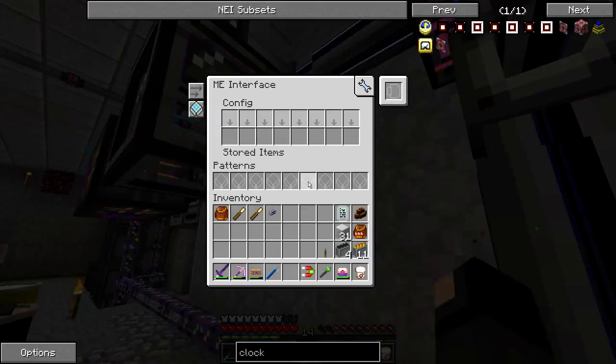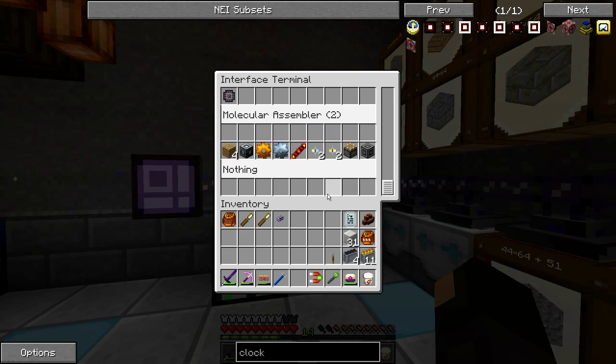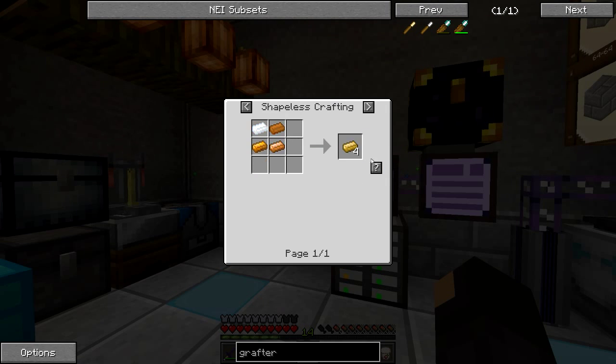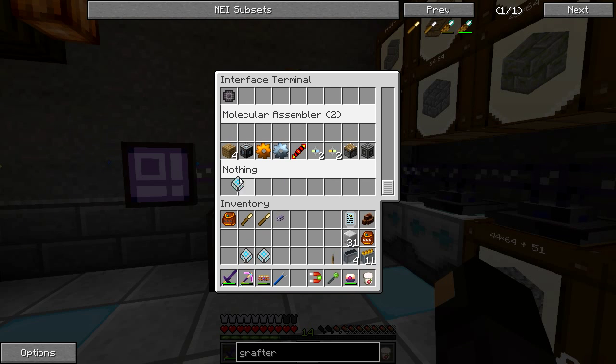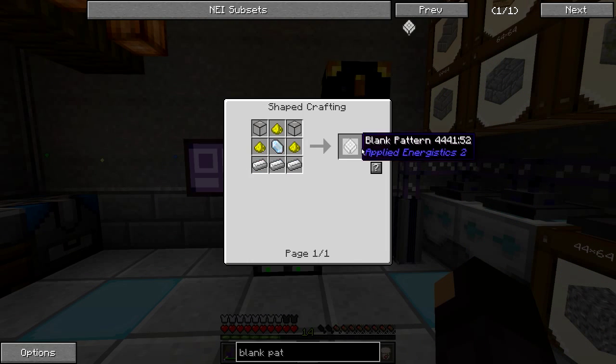That should now be receiving power and we should be able to put in more patterns. We need sticks, bronze, and the grafters themselves. We're going to have just the right number of blank patterns - we should actually make more of those. We'll use Forestry bronze like I always do. Let me drop these right in here and make some more blank patterns. I'm missing quartz glass - okay, there we go.